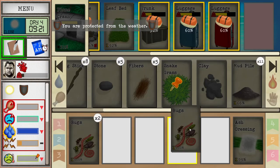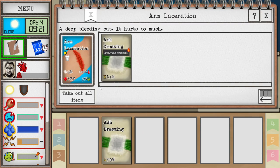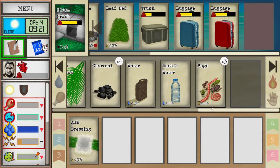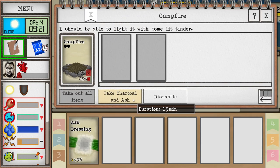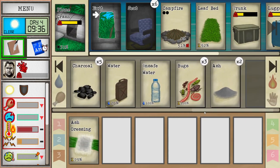You can also find some bugs here — you can eat the bugs if you like, but I think they are not that nutritious, so you probably want to avoid that. Anyway, we've got a pond of unsafe water here and that's going to be our main water supply now. Let's make sure our wound is covered — it is 41%, wonderful. Let's go explore a little bit or go grab some charcoal and ash. Let's go and make some more mud.